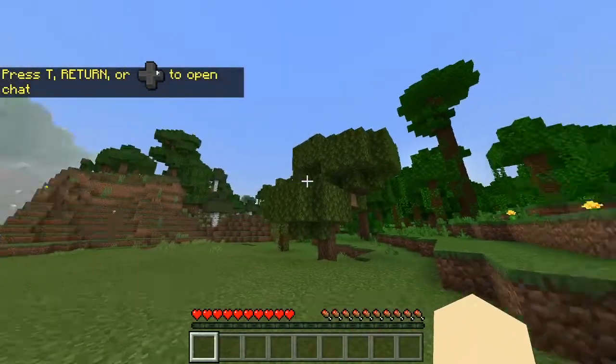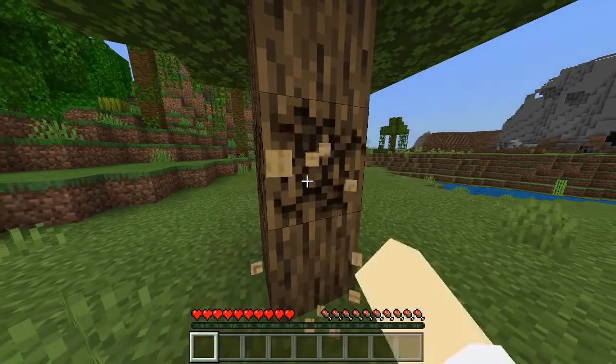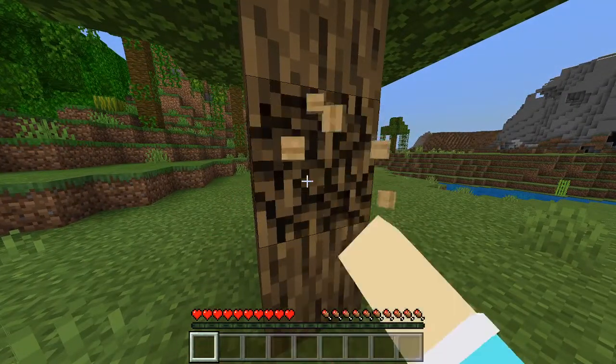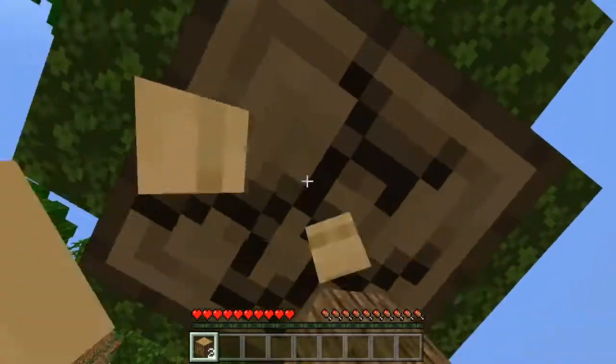That is so rare — a jungle biome! Nice. Anyways, let's go ahead and start like we would in a normal world. Punch down a tree. Yeah, if you're wondering why the weird symbol came out, it's because I have an Xbox controller plugged in. I'm not using it now, but that's basically what's happening.